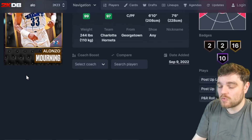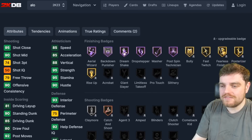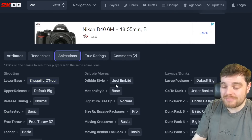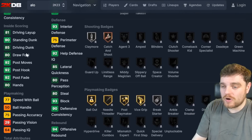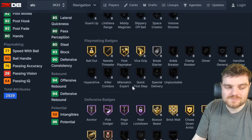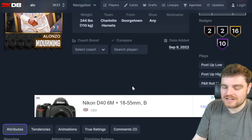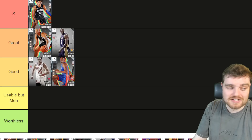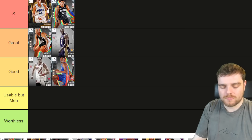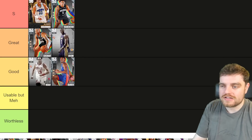Alonzo Mourning has 85 speed, 85 acceleration, and comes with half bully. He's got a release that's not even that bad, Joel Embiid dribble style, a nice post game, and really really good defense. Honestly, Alonzo Mourning is better than Paolo Banchero. Banchero is really good, but Alonzo Mourning is definitely better.